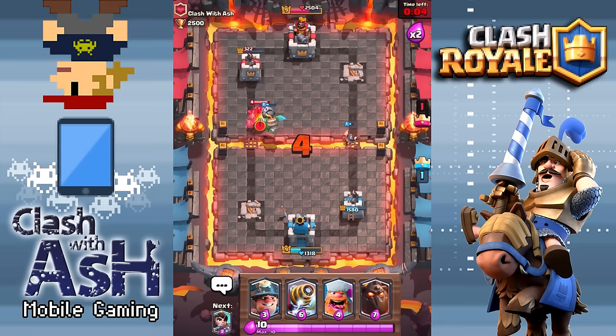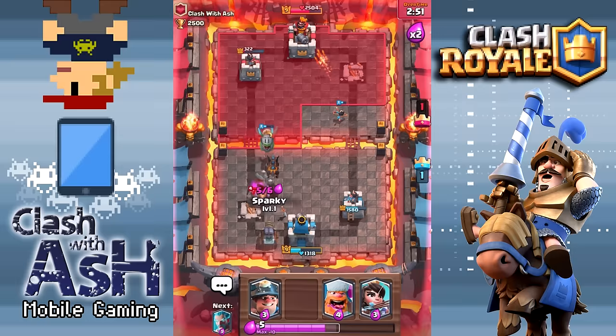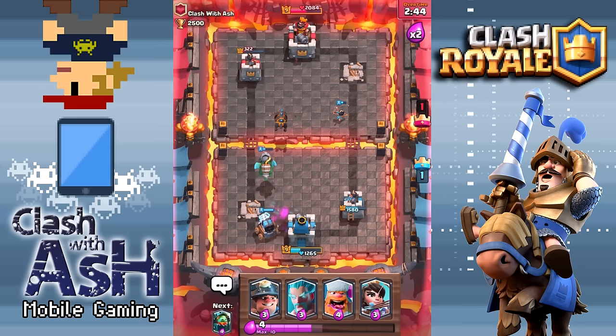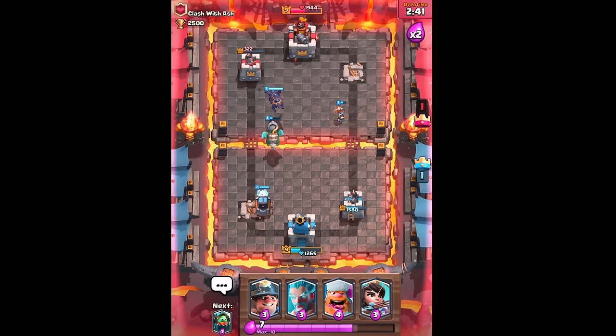It's strong added to any push. You can get a Sparky and an Inferno Dragon for 10 elixir too. It really opens up the door for so many lethal combinations, mainly because of how cheap it is. I think we will start seeing more Golems — finally, a lot more Golems — because you get three tanky units that will buy you a lot of extra time, especially if tournament decks end up running either the Inferno Tower or the Inferno Dragon.